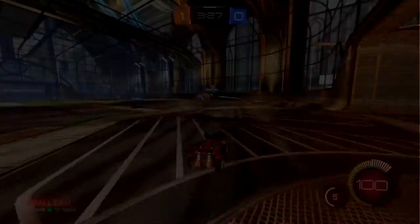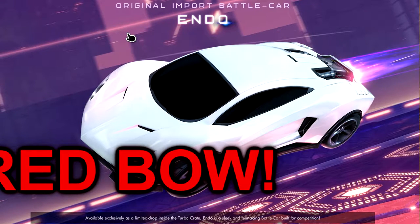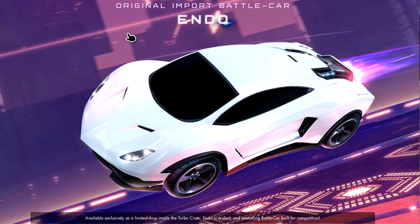There's going to be a new import battle car which is going to be called the Endo. It looks like the Masamune, which is a car you can purchase but can't actually unlock in the game. It will be available exclusively as a limited drop inside the Turbo Freight. The Endo is a sleek and menacing battle car built for competition — it looks so good.